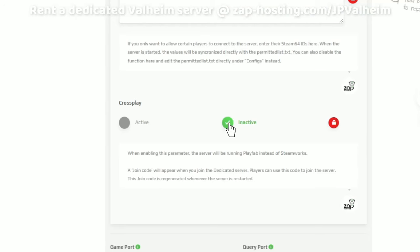You cannot just do what the instructions say and disable crossplay. If you have been using crossplay and the server started with crossplay enabled, you have to download the world file, restart the server from scratch, wipe everything, reset it to factory settings, and then start it with crossplay disabled. That's the key — that's the step that will fix the problem.